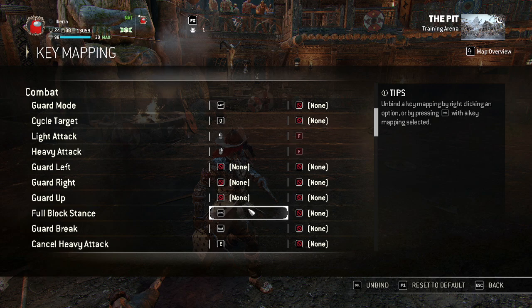Full block stance I've got on left Ctrl, as I mentioned. I had it on mouse button 5 before, but I don't really like holding mouse buttons and you need to hold for a full block stance, so left Ctrl works really well. It's easy access, especially against people who spam all-block like Kyoshin, JJ, or Nobushi.